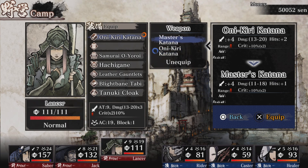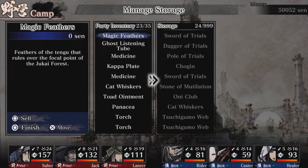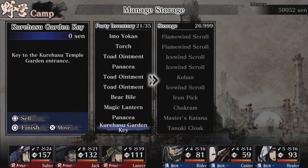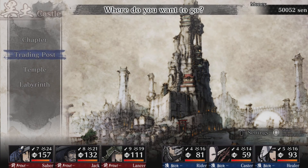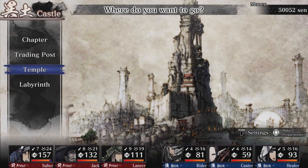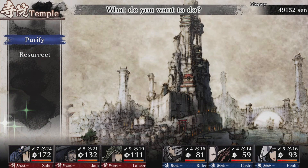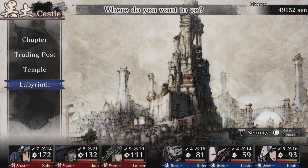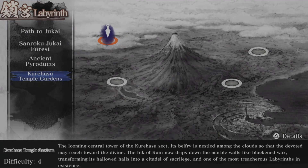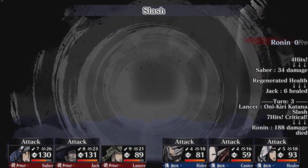I'll put the old weapon in the bank and keep the tanuki cloak just in case. Autosave. Let's go to the temple and purify. I'll see you at the door for that key. Holy cow - 188. I got into a random encounter near the door. We're making pretty good progress I guess, and we got a lot of healing items so I don't have to waste skill points.